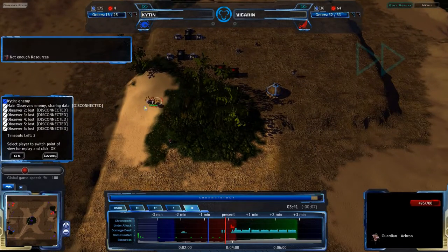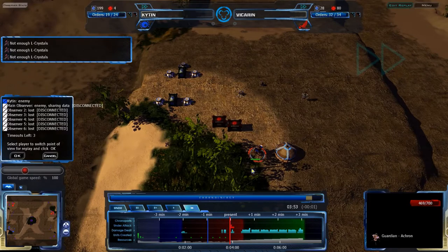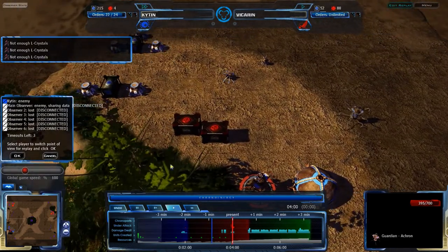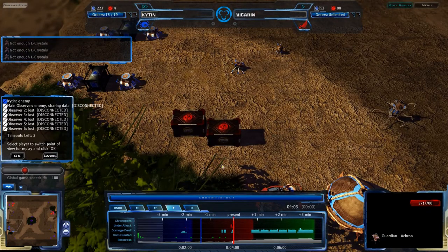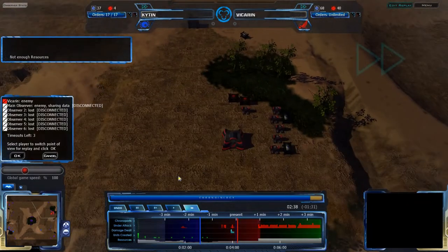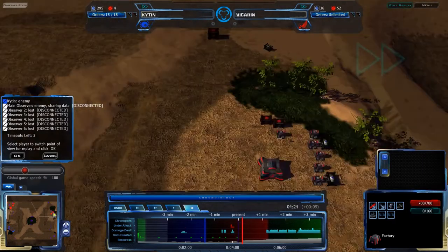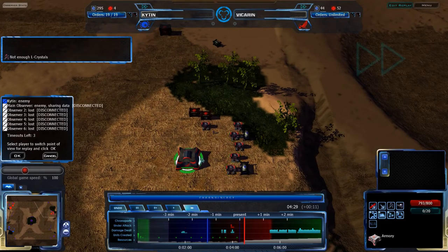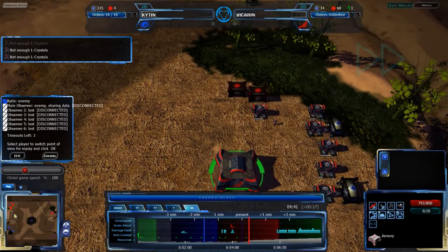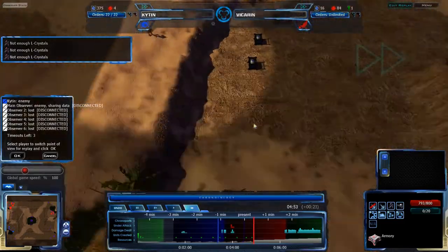Vicarin is building up Mar Tanks — always the favorite. That is the scouting stage of the game. Unfortunately for Kitan, he did not find Vicarin's proxy. He did find that Vicarin didn't have a lot of stuff in his main base, especially for the economy, but he did not find the proxy. This is very important. In not finding the proxy, he has basically made it harder for himself to actually do anything useful, because that proxy is going to be tearing him apart very shortly.